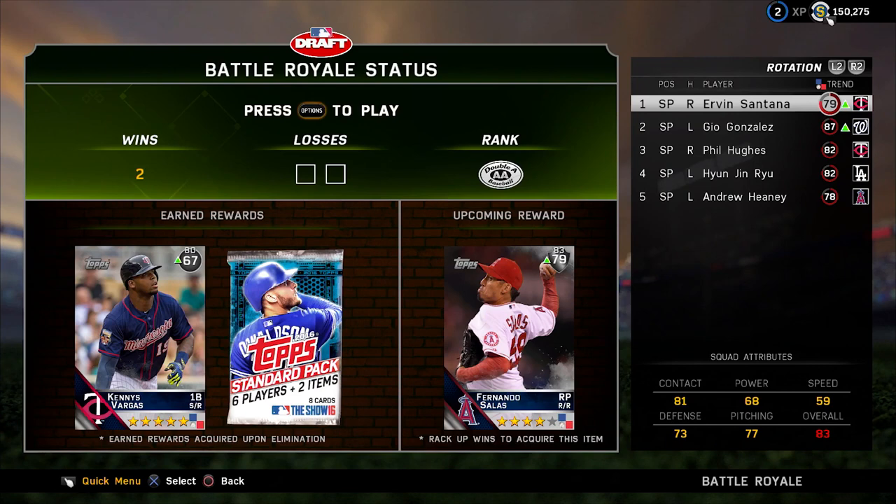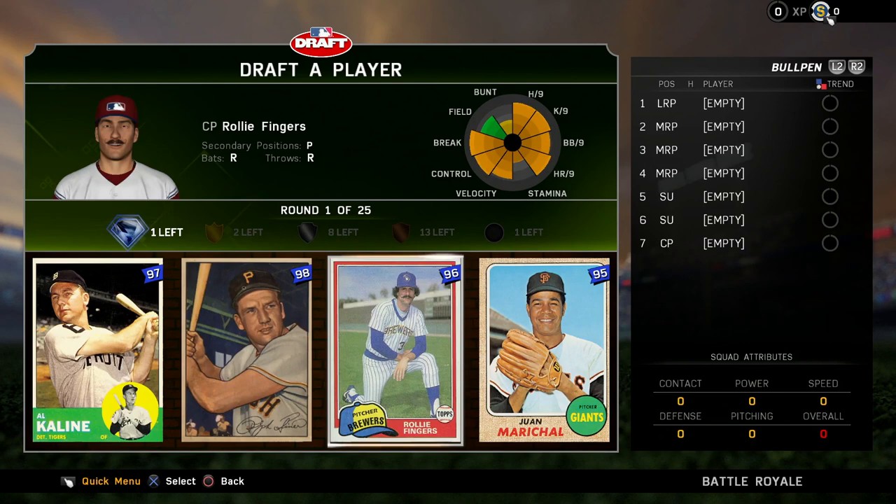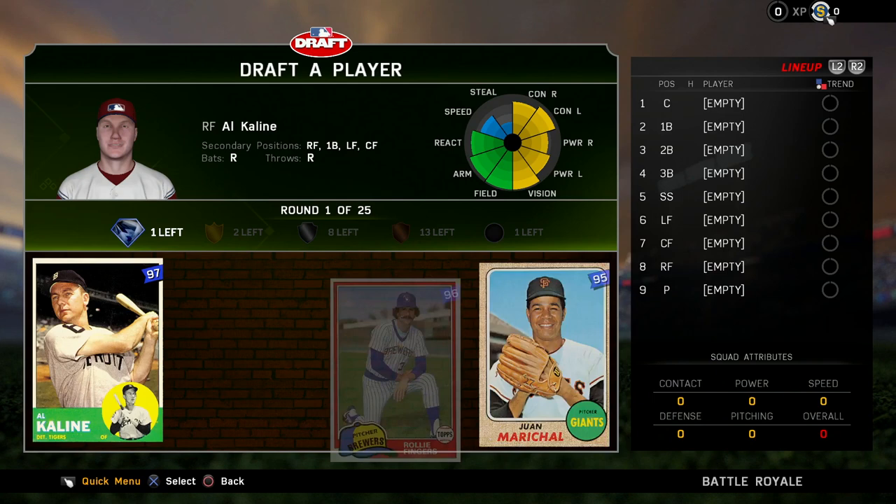Once you've secured your entry, the draft begins. You'll have 25 rounds to build a team that you think can stand the test of a grueling Double Elimination Tournament. Every Battle Royale draft starts with a Diamond Round, forcing you to make a critical decision right away: who are you going to build your team around? Once the cornerstone of your team has been drafted, you'll proceed through the remaining rounds in a randomized order.